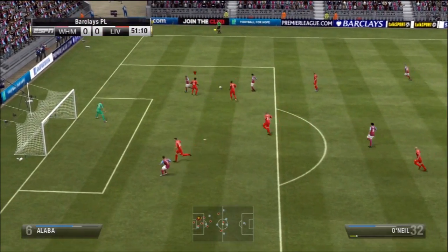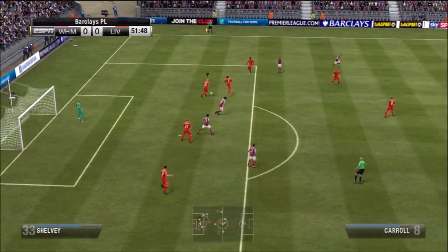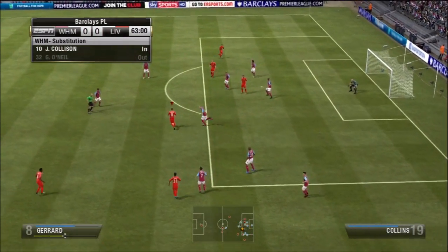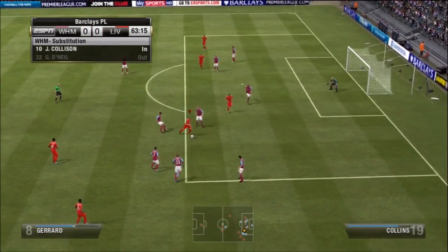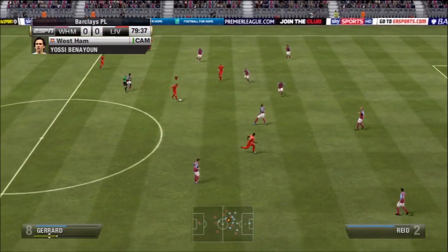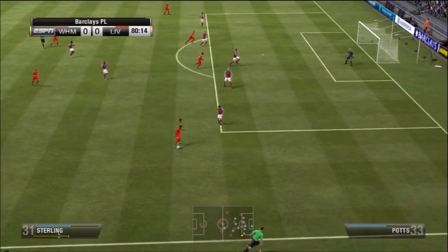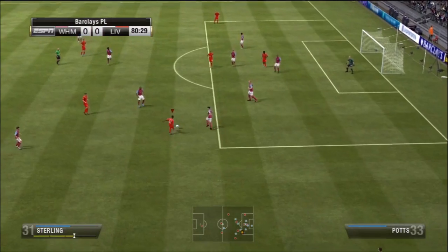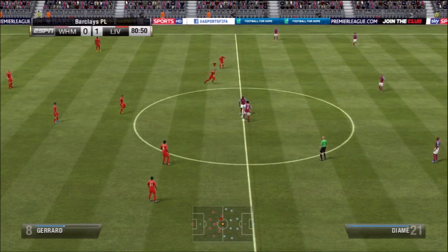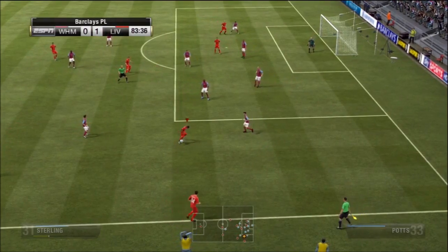Starting the second half, West Ham get a quick chance feeding the ball to Andy Carroll but it's blocked by Shelvey. Around the 60th minute we get our own chance as Steven Gerrard cuts around and tries to take a shot but it just goes wide. Moving to the 80th minute, Zalavas plays the ball up to Sterling, who sees Yeshel with a little bit of space. He takes the off-balance shot and scores the goal — in the 81st minute we finally find the back of the net.